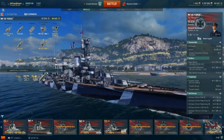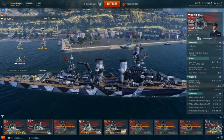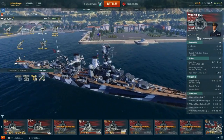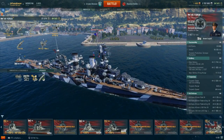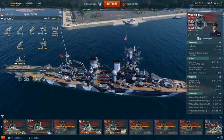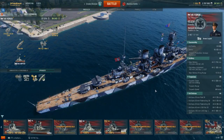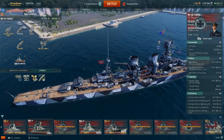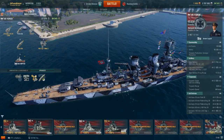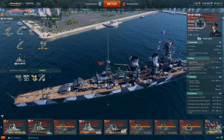Whereas on the previous Nuremberg you had the 6-inch guns, but two turrets were mounted in the back and only one up front. So we have a 2-2 combination — ABXY, for those of you in naval design. And this configuration has some distinct advantages: it retains the same firepower going forward as it does going aft, where the previous design did not. So if you're carrying over some of your tactics from Nuremberg, you're going to have to do some readjusting.